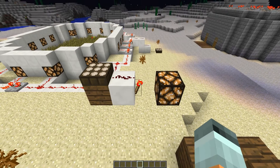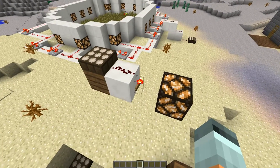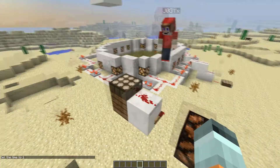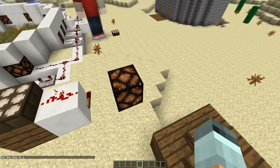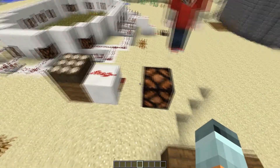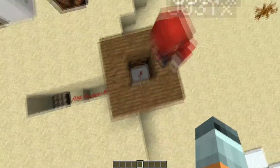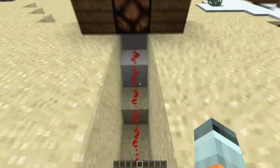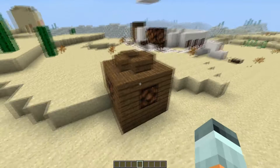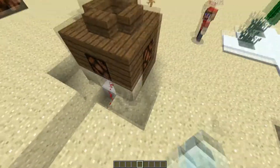Basically, what it does is this redstone torch is always on because it's a redstone torch, but then when the day and night sensor turns on - set it to day - it sends current to it and turns it off. So basically we've flipped it so instead of turning this on in the day like a normal redstone current would, it will turn off in the day and on at night. So we can make night stuff. This one is the same thing, just hooked up to the block up there - kind of like a garden lamp design. You could hide this quite well and make a garden lamp.